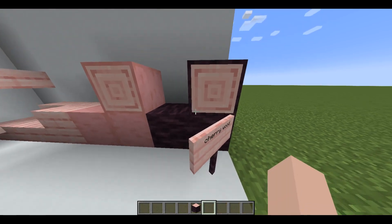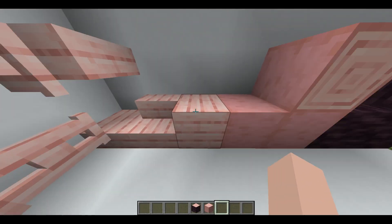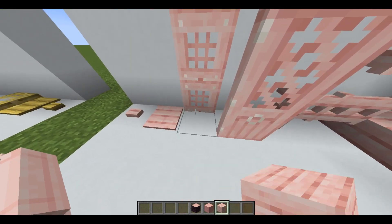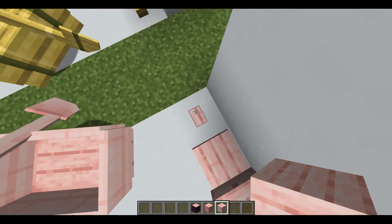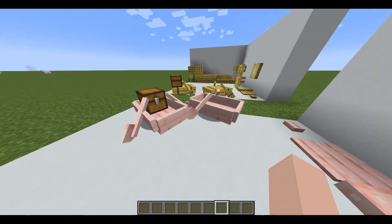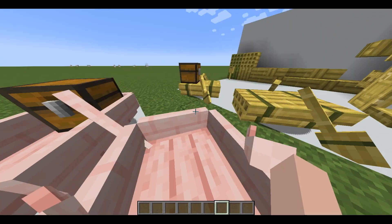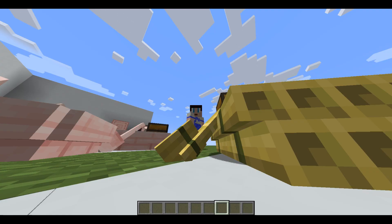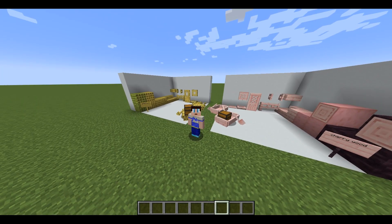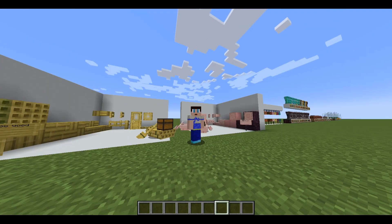We've got the cherry log, cherry stripped log, the wood, cherry planks, and all the other variants — door, trapdoor, pressure plate, button — everything, and of course the boats as well. So those are the two new woods in 1.20: bamboo and cherry wood.